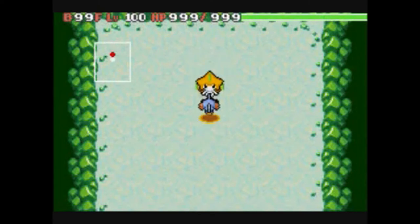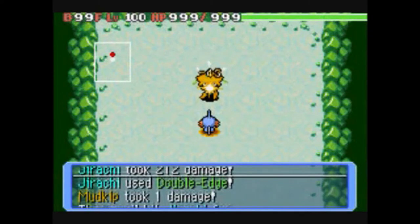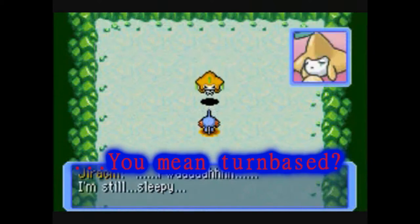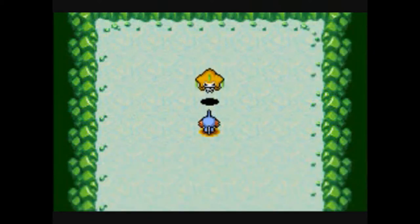Pokemon Mystery Dungeon has mysteriously randomized dungeons, and it's got a rogue staple: the "I go, you go" mechanic, where whenever you make a movement, the non-player characters and enemies will also make a movement.